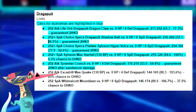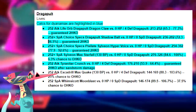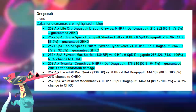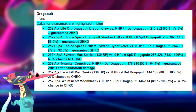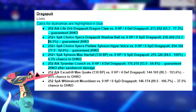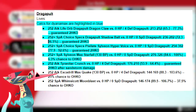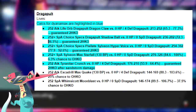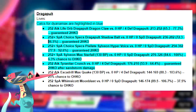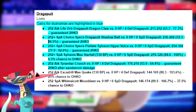Next up we have Dragapult's calculations. I didn't EV this thing to live anything in particular, but I'll go over things it can live, particularly when Dynamaxed. When Dynamaxed, it takes 65–77% from an opposing Life Orb Jolly Dragapult's Dragon Claw, and 72.3–86.5% from Choice Specs Modest Dragapult's Shadow Ball. It's guaranteed to live Modest Specs Sylveon's Hyper Voice at only 92% maximum, and it even has a chance to live Modest Max Special Attack Sylveon's Max Starfall, with only a 6.3% chance to 1HKO it. This Dragapult is also guaranteed to live Jolly Max Attack Tyranitar's Crunch when Dynamaxed. When not Dynamaxed, it has a 25% chance to be 1-shot by Jolly Max Attack Excadrill's Max Quake, and a 37.5% chance to be 1-shot by Timid Max Special Attack Whimsicott's Moonblast.